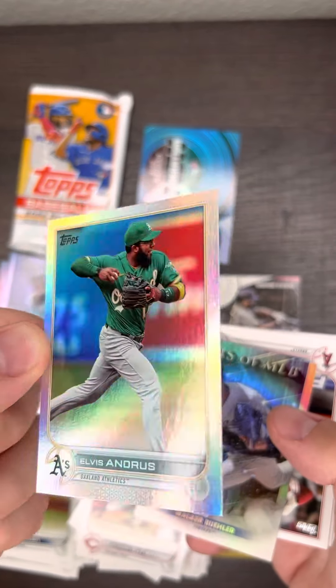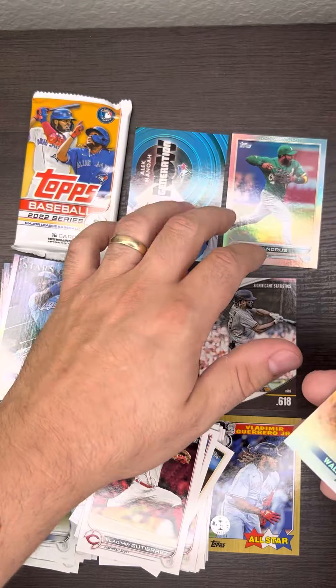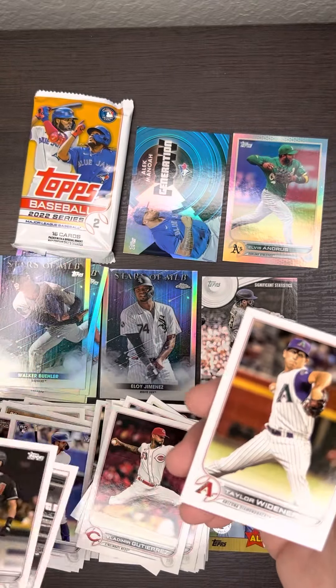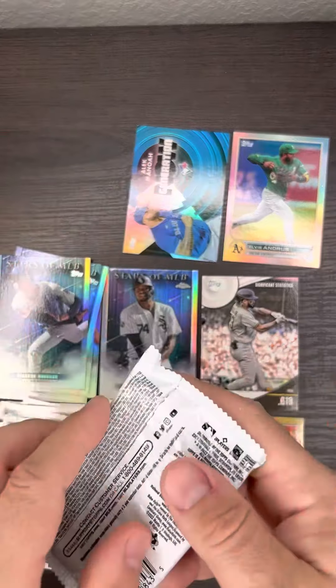So this is what we want in a rookie, but it's not a rookie. 'Do It All Future Stars' — it's the first time I've seen that card. Alright, last pack. That's the end of the video.